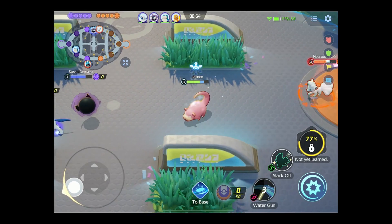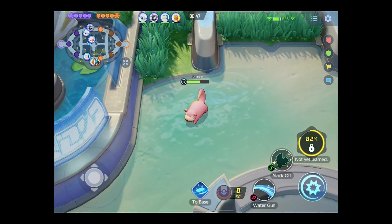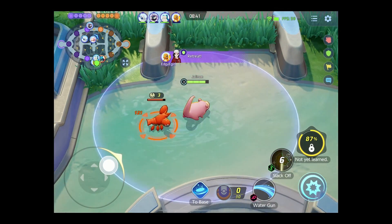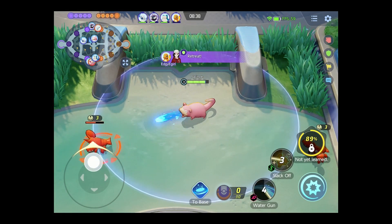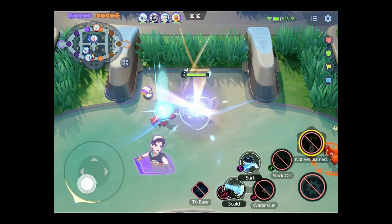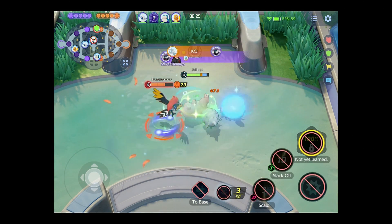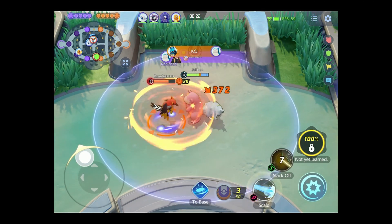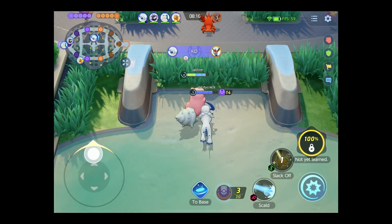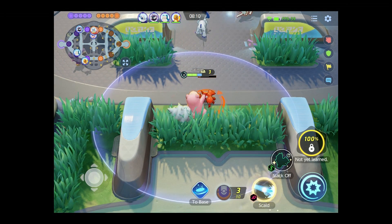I'm going to attack the Squirtle because he jumped in here. That's what you get for jumping — you're a Squirtle. Squirtles aren't meant to jump, man. Missed. Let's see — any wild Pokemon? I feel like it's like a heal. Got back a good chunk of HP — it's pretty good. Wadda Gun — there we go. I'll take Scald. Seems better for dealing damage. I am slacking. So Scald is like a beam that remains for a bit — good to know.